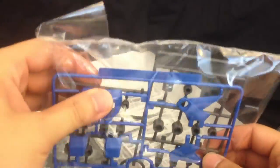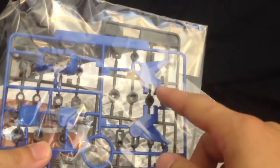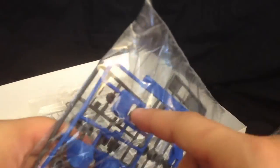We get more parts here — this is another different color of blue. We have parts for the feet, the wing connection parts right here, a part for the lower torso, and also some polycaps.